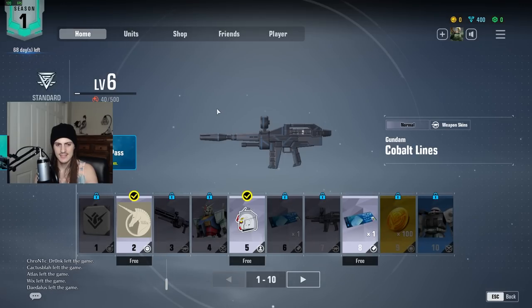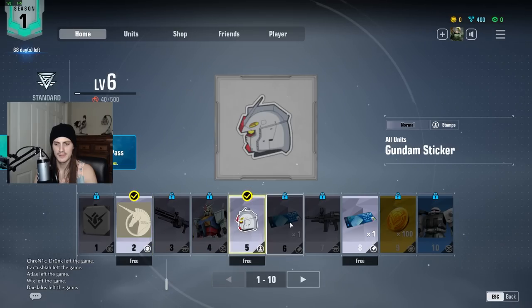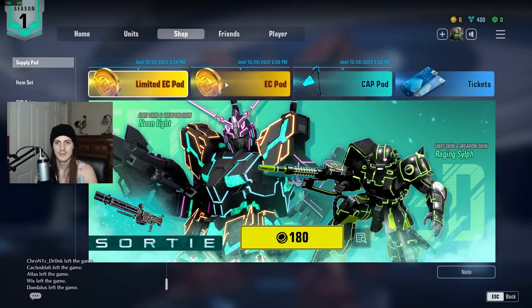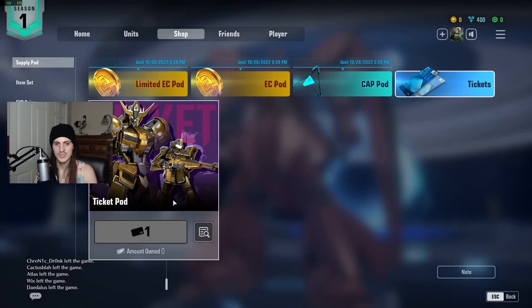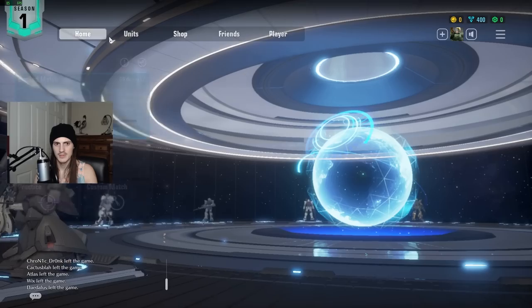The Season Pass gets you lots of cool little things — some icons, little keychains, weapon skins, a skin for the Arc City Gundam. And you get a bunch of supply pod tickets, which lets you toss them in and potentially get some cosmetics or one of the nicer legendary skins, which is really, really cool.